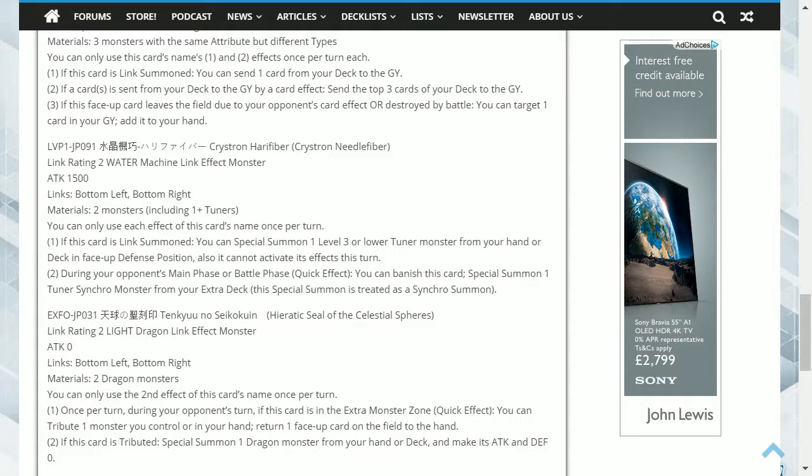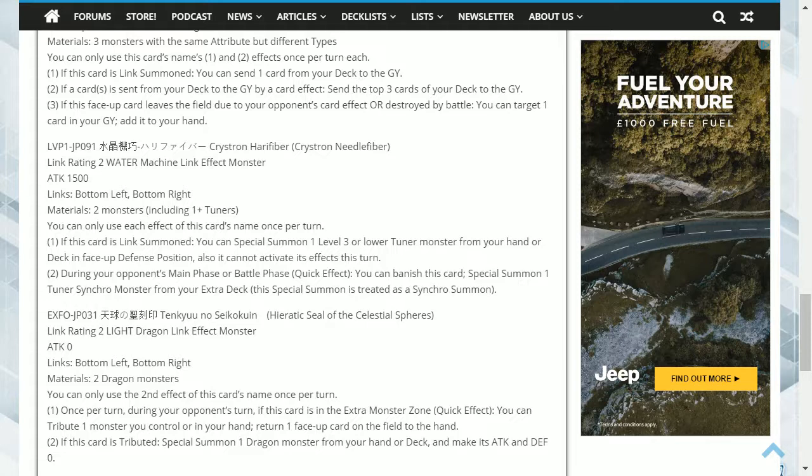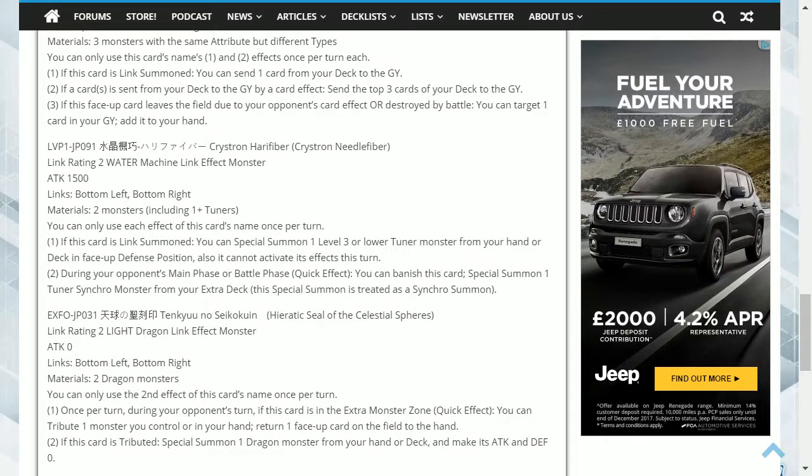The first effect enables the summoning of a Tuner monster, which could work for any Synchro deck — provided you have a non-Tuner on the field, it will encourage a Synchro summon. The second effect, bringing out a Tuner Synchro monster, is very important. Normally Tuner Synchros are difficult to bring out owing to their typically lower levels, which forces you to run smaller monsters — but with this in your extra deck you may no longer have to run as many as before. This can enable better Synchros, as some of the higher-level ones cannot be brought out unless a Synchro Tuner is present. Overall, this card doesn't fix issues specifically with Crystrons but addresses those generally with Synchro monsters, and the requirements are not difficult to achieve as all Synchro decks run multiple Tuners.